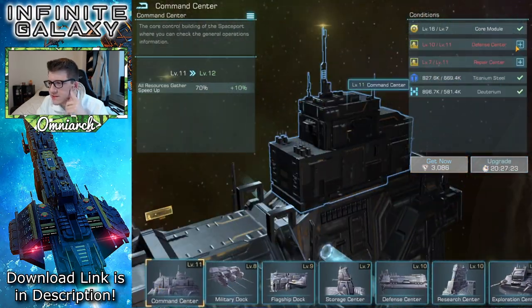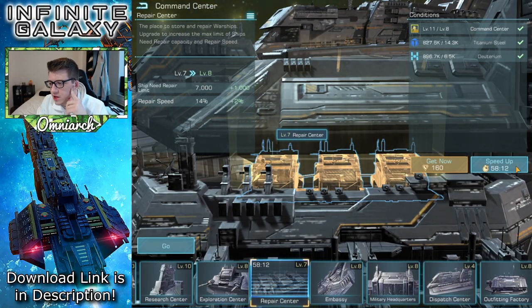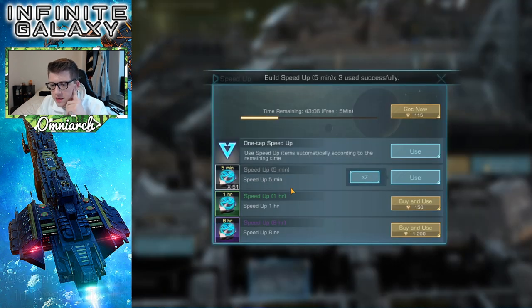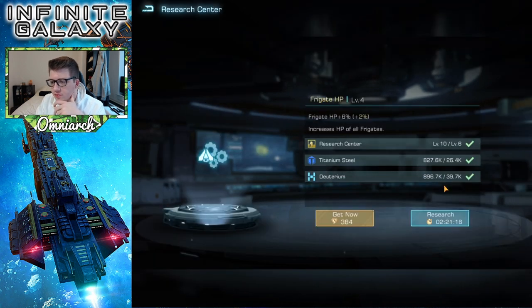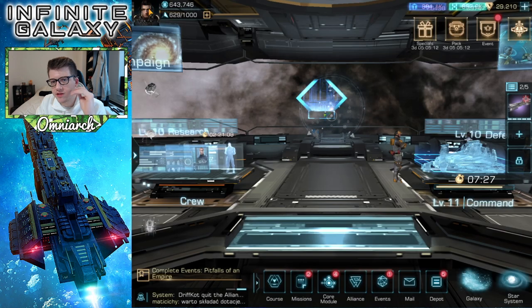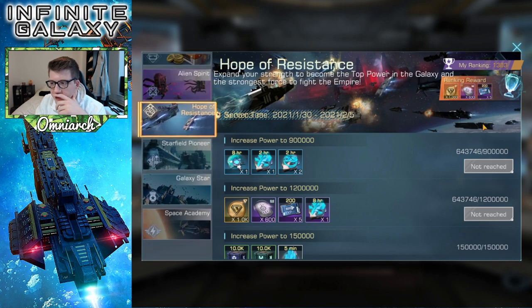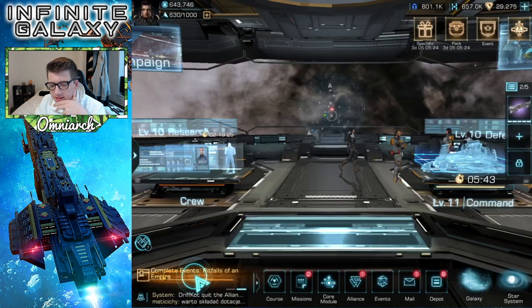For the next command center we also need the defense center upgraded, which requires the repair center — so the repair center is the bottleneck right now. We'll use building speed ups and wait for alliance helps. The research is finished, so we'll continue on with the HP of the frigates. I prefer cruisers, then frigates, then destroyers — that's why I'm doing it in that order. We got the 600,000 power reward, so that's always nice. We can claim the reward for that event.